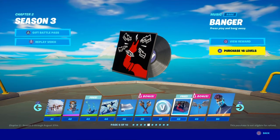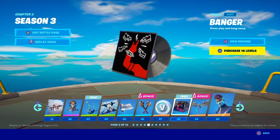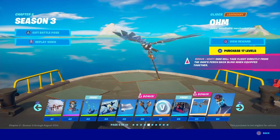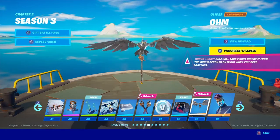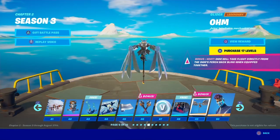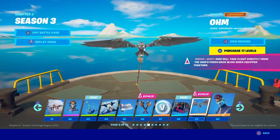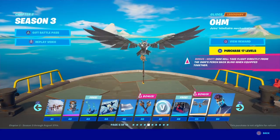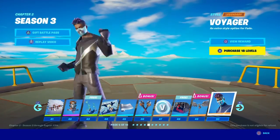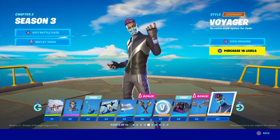Favorite — I'm with TimTheTatman on this, I had to listen to it for myself. I love the fact that you can have this pickaxe and this back bling and it makes it look like he's literally gliding using it — that's a really cool visual feature with that combo. I hope they try and do more stuff like that in the future, at least once per battle pass.